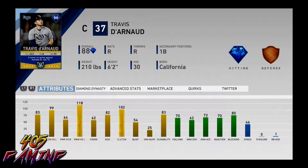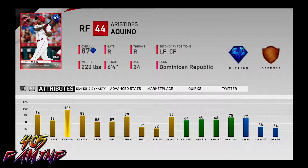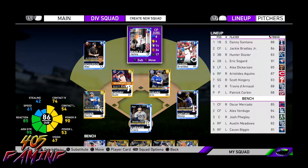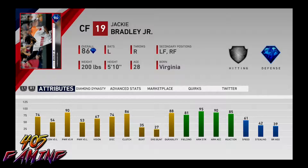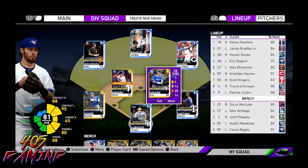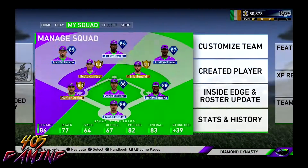Insane power versus the lefties. Not too good defensively, but I'm willing to look past that. Newly acquired Aristides Aquino — just an absolute monster, been taking off recently in the league. Insane power versus righties. We got Jackie Bradley in center, a big power hitter — 90 versus righties, amazing defense. This team is not too shabby at all. We actually might be able to put up a good fight. Let's see what we're able to do with it.